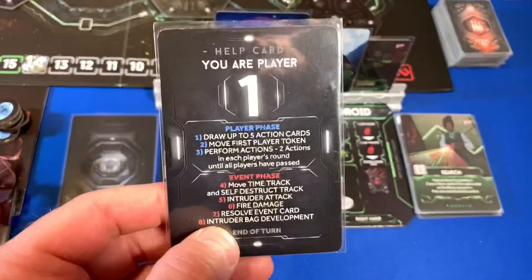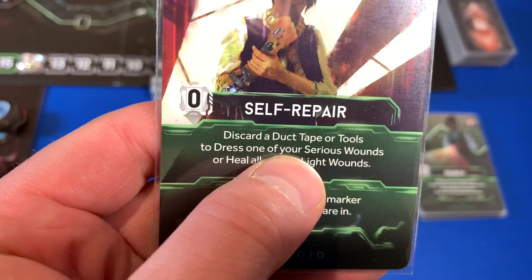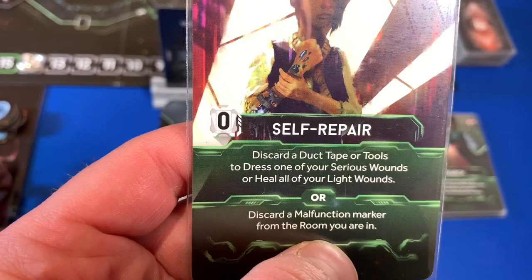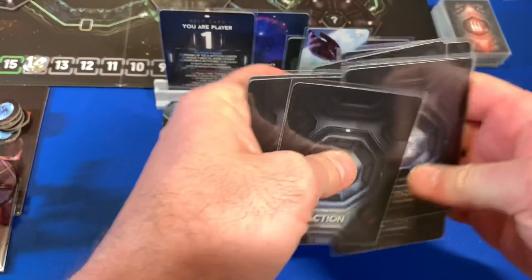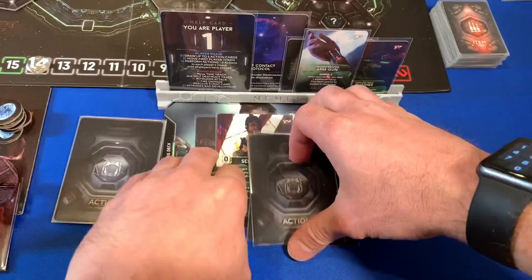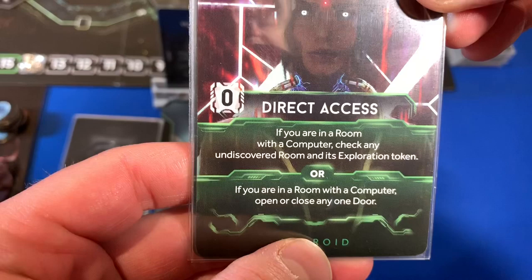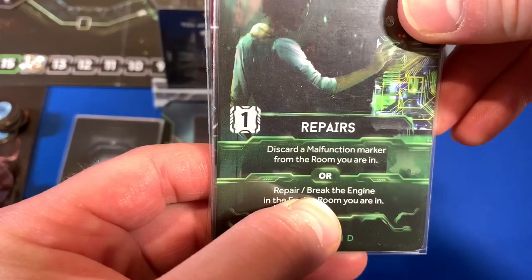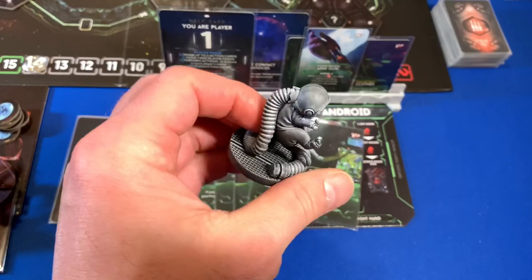Now that we're done with intruder bag development, we're going right back to the top — drawing up to five action cards. We already have one, so we get another: it's our Self Repair card. Discard duct tape or tools to dress one serious wound or heal all light wounds, or discard a malfunction marker from the room. That's exactly what I want to do. We shuffle and draw three more. We've got Direct Access, Interruption, and Repairs — which I can use to repair or break the engines again. We go ahead and pass the first player token over to our CEO.